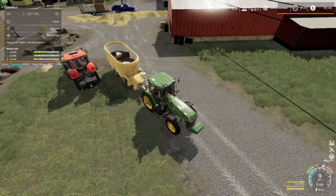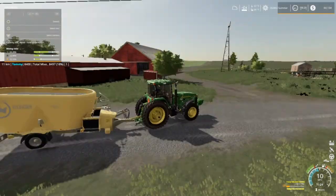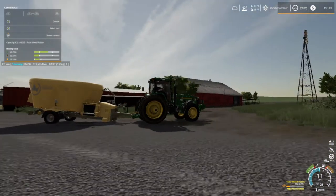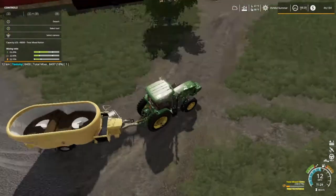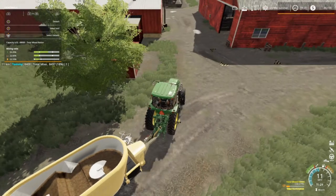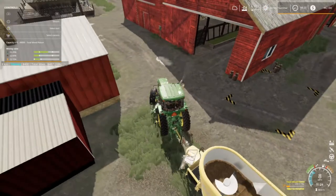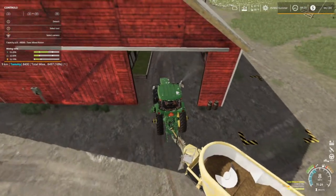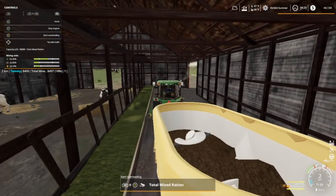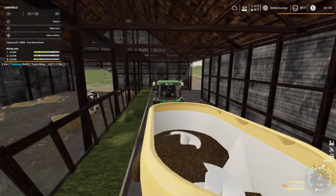Got a lot of hay back there and a little bit of straw picking up. TMR is now 8,497 liters — gonna have to get more silage. We're gonna be wrapping some more here soon anyway. Just spread this out down through here and our babies should be happy then.